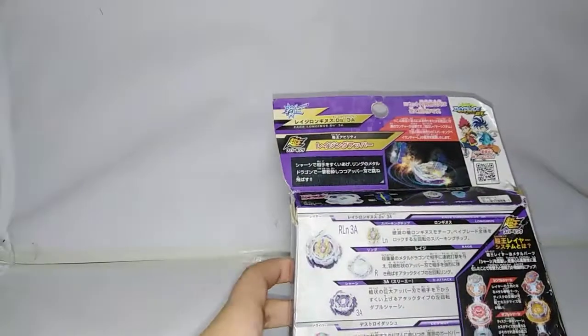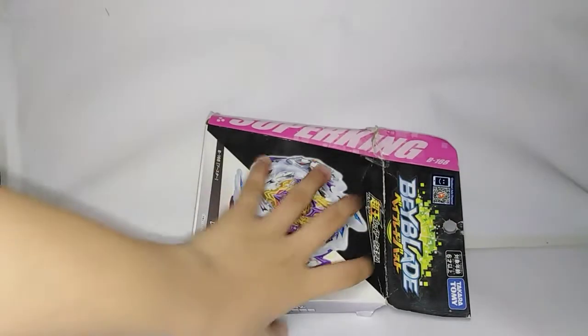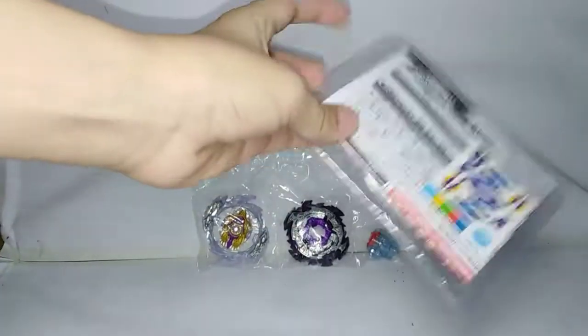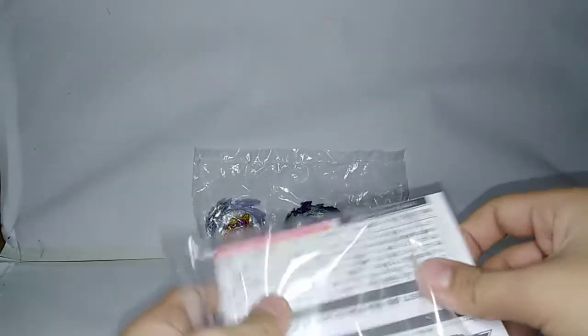Let's go open this - wait, I have no scissors. Oh my god, I have no scissors. So I am back with the scissors, and let's go. Here we have the bay right here. Looks amazing. Let's look at the stickers first. Oh my god, that's a lot of stickers. Here are the stickers - awesome looking lightning.